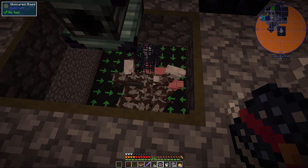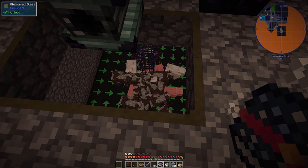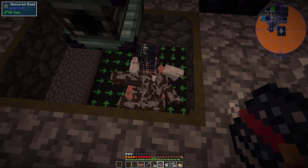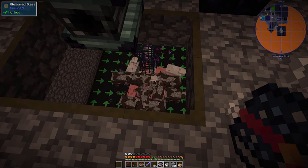It tells you as part of the guide that you need a bunch of different types of animals. I didn't want creepers and skeletons blowing up and all that kind of stuff, so I just went with all passive mobs. I've got cows, sheep, pigs, chickens, and rabbits all being spawned together.